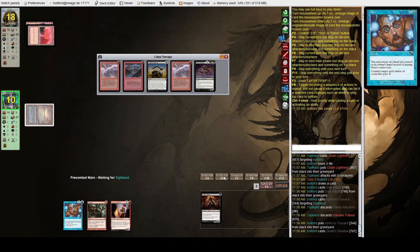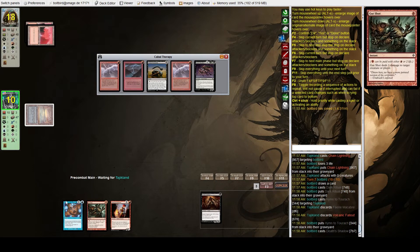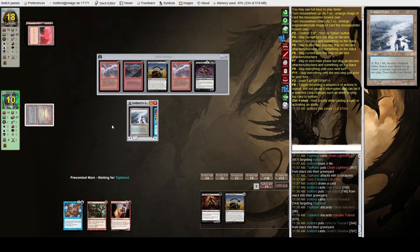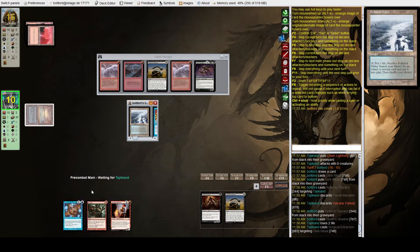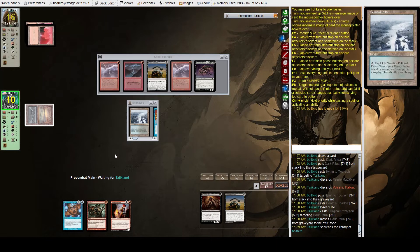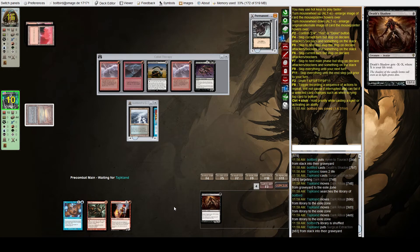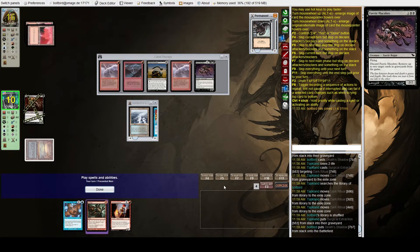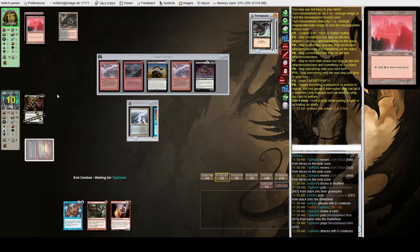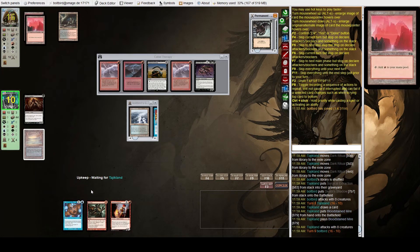They have Surgical Extraction in hand and that's it. We can play Death Shadow now — we're at 10 with Daze up and it's not a shock land, so this is a pretty good spot. They Surgical our Dark Rituals — okay, sure. We're kind of off that game plan now anyway. We spent our resources with Dark Ritual to get out the Death Shadow, so now we're in a good spot. If they burn us, our Death Shadow gets bigger and speeds up their own clock.